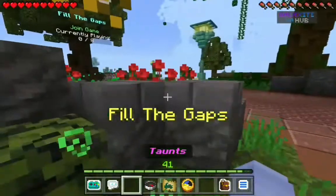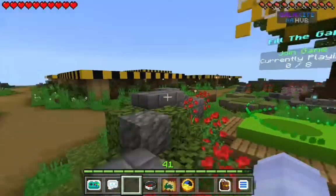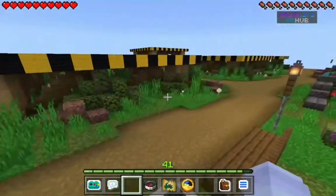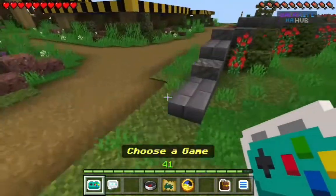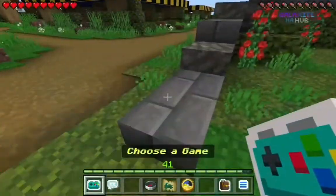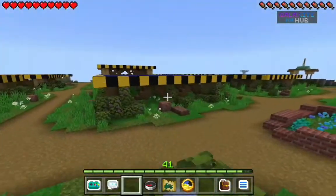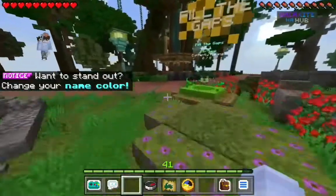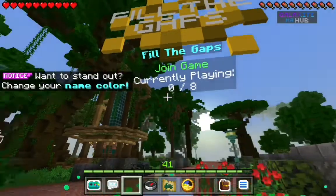Another thing they've added to the hub is Fill the Gaps, which I don't know how I feel about, because it was already its own minigame, but now they've made it a micro game in the hub. When you go to choose a game, it's not there because apparently it's a micro game now. You can see there's the Fill the Gaps platforms there. Even though they've made it a micro game, still no one wants to play it — zero out of eight players.